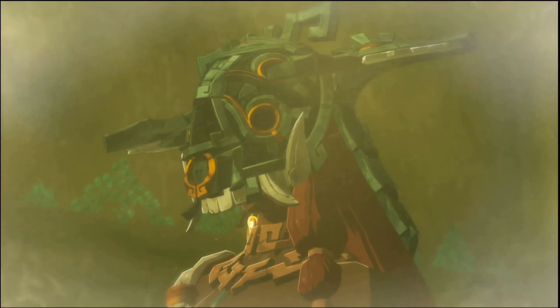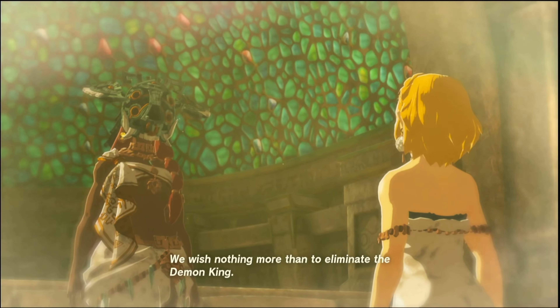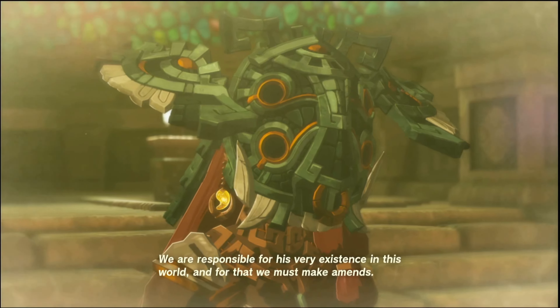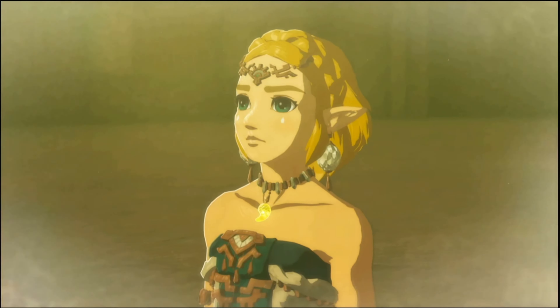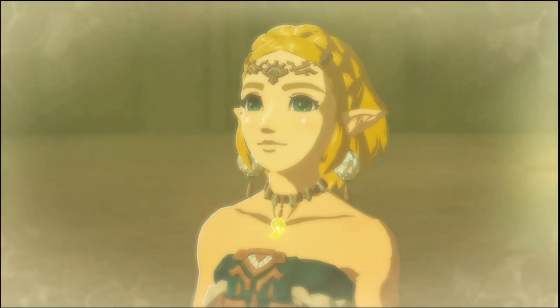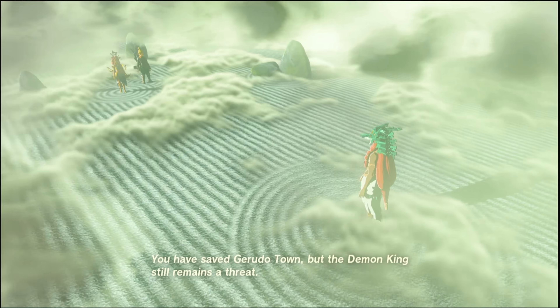Some time later they say Zelda came and said there's going to be this warrior, maybe Link — the sage of time or something like that — came to visit her and said the Gerudo are on a destined path. 'The magic restraining the demon king will eventually be undone. When that time comes, you must help Link — he is a noble swordsman who will fight that monster. He will need your assistance.'